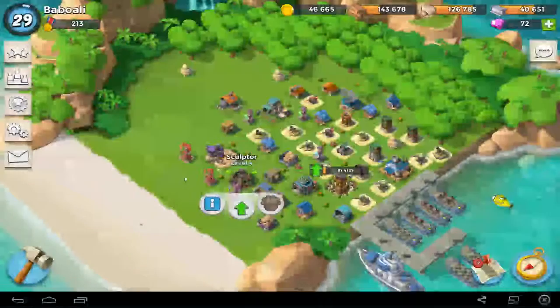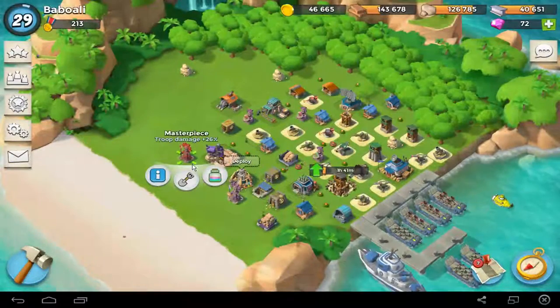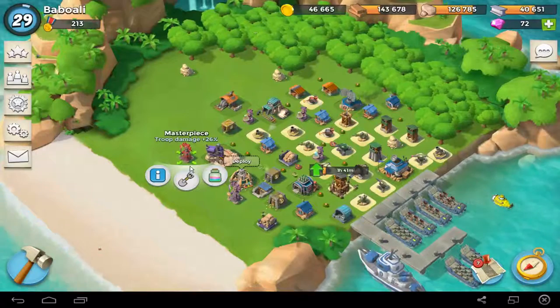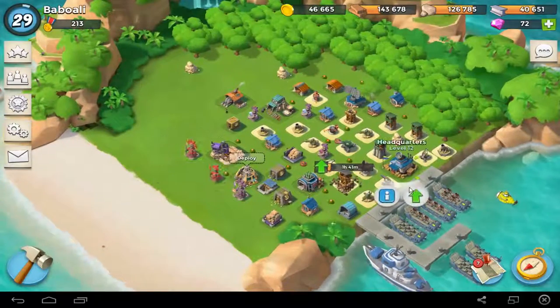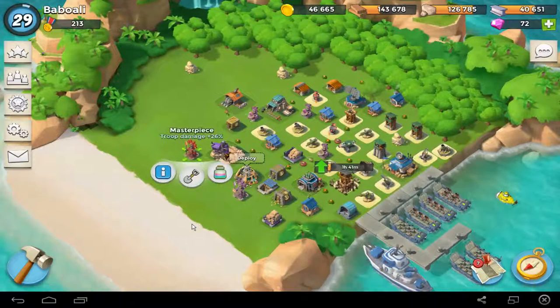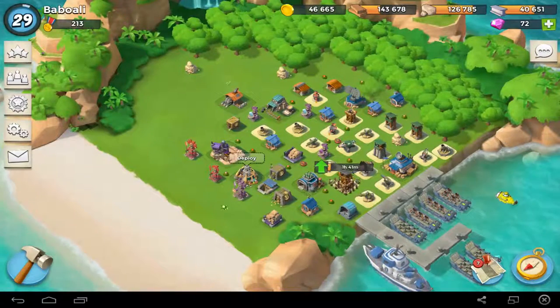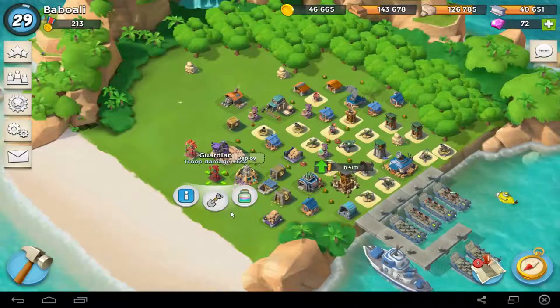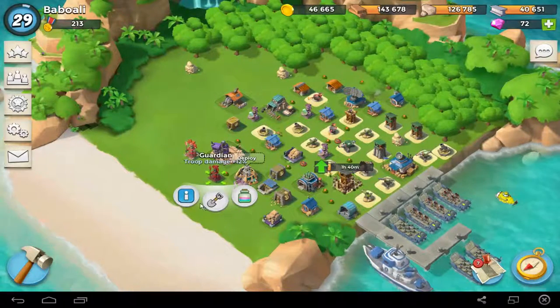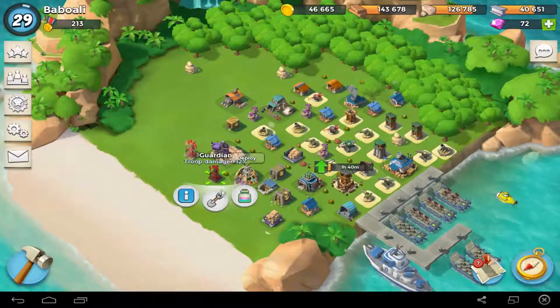And if you are lucky like me — for example, now I have a 1 masterpiece drop damage, 26% drop damage, which is really awesome for me. I am a level 12 HQ. You can put, of course, or maybe you got 30% or 40% life hit points — hit points statue — then you can put them too.